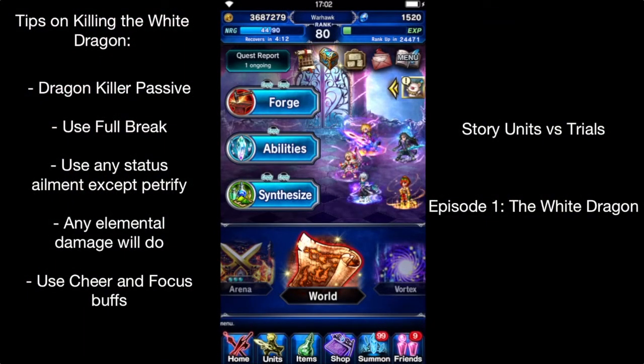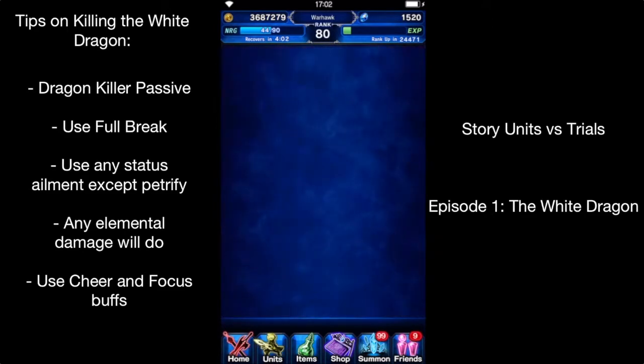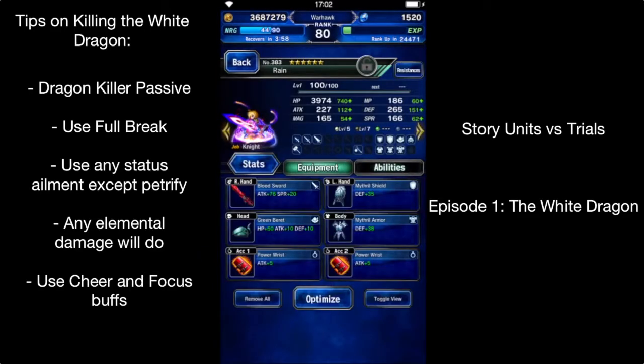Hello everybody, this is House Tutorials. I'm going to try something a little different here. I've got all the story characters maxed out. They're not super decked out with nice equipment, but they do have some Trustmaster bonuses, obviously.